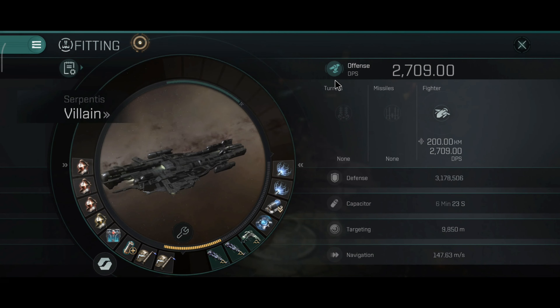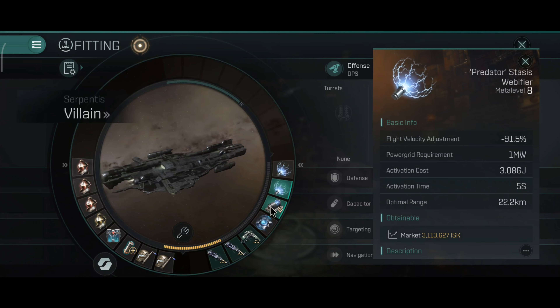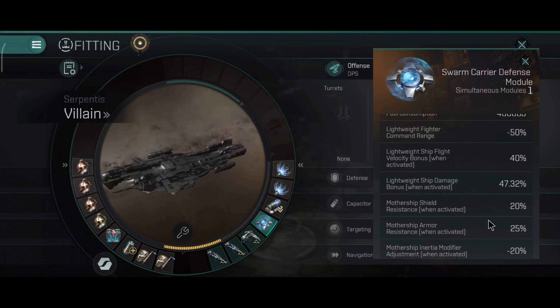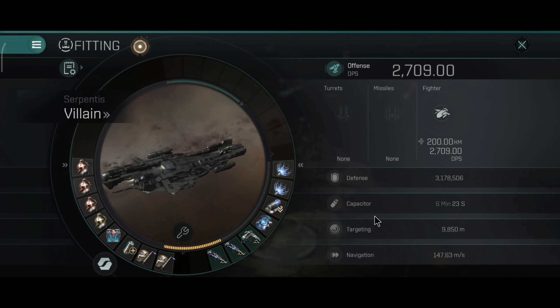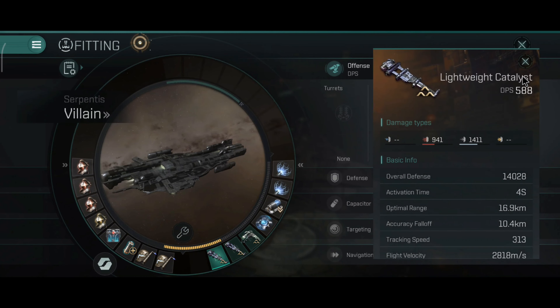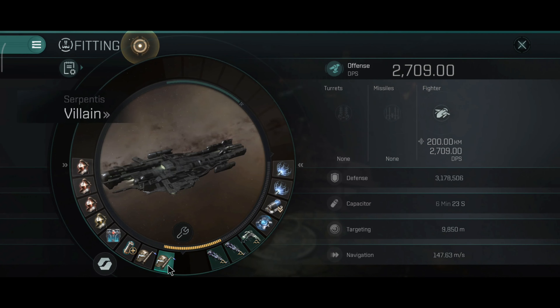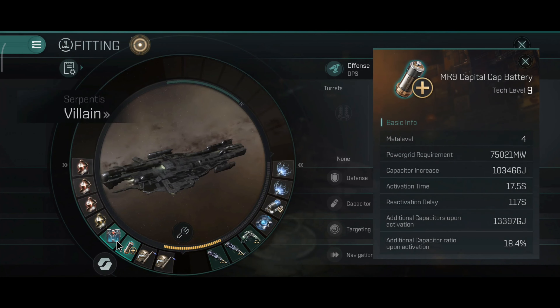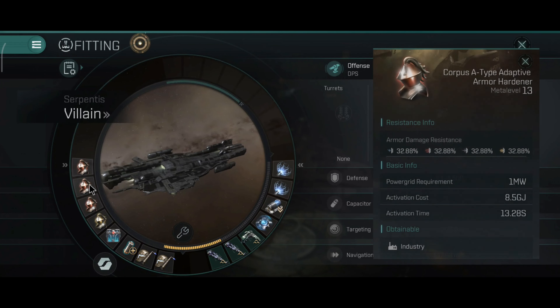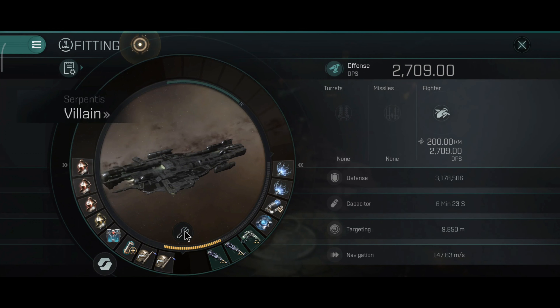Now let's take a look at the build. The DPS is 2,700 because I have 4 medium slots and 3 lightweight ship slots. I have dual webs and of course this is the swarm carrier defense module. I'll show you how the setup works when you try to fit the hangar rigs — the new fourth rig slot that the new carriers have — along with a classic armor tank setup.